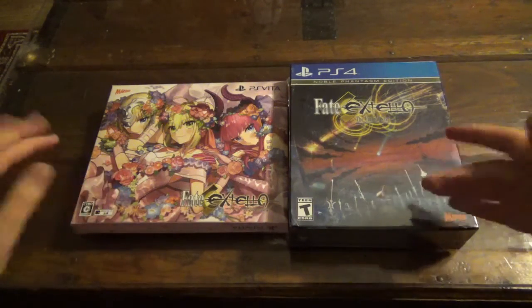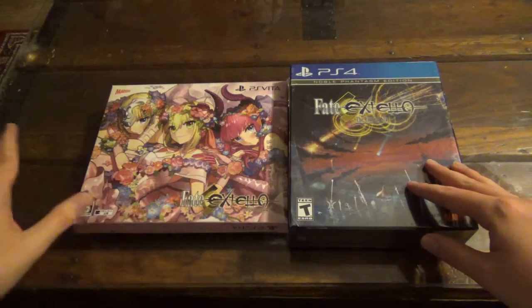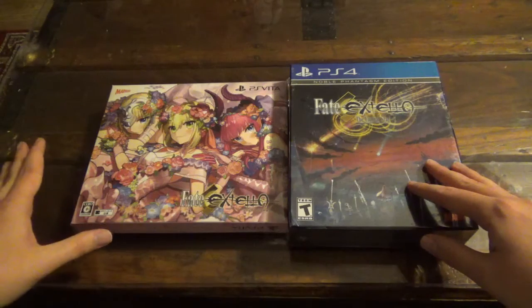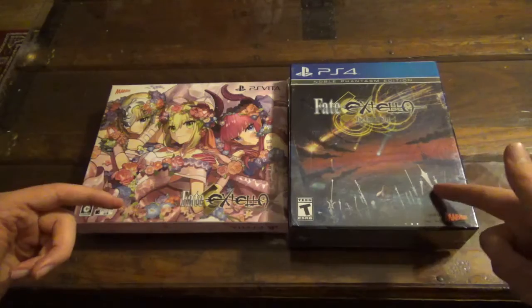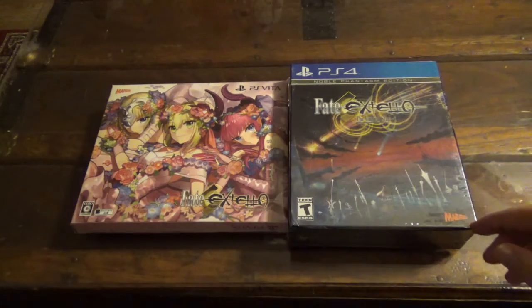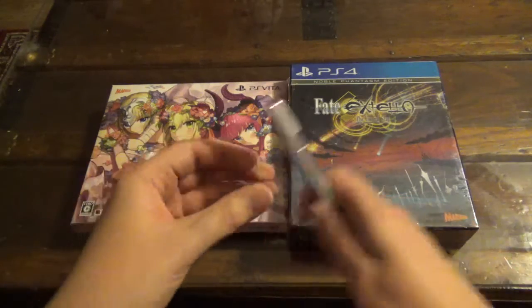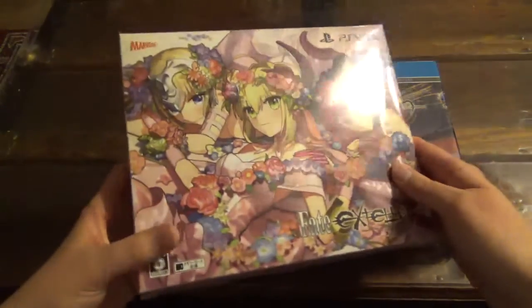I wanted to show off everything the Japanese version had because it came out when my camera was gone, before I had gotten a replacement, so I never got to do a proper unboxing for it when it came out. And then the English one just came out yesterday, so we'll be able to do that live right now. Without any further ado, I'm going to go ahead and open the Regalia box and show the contents inside.